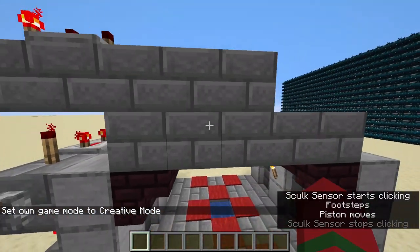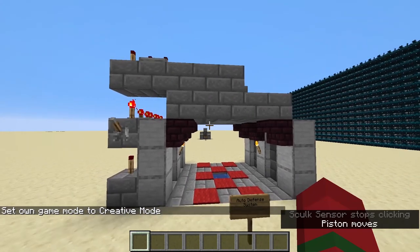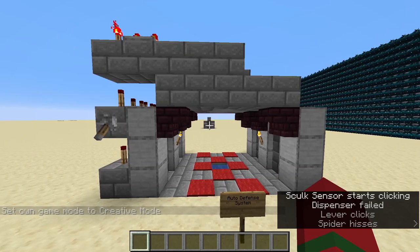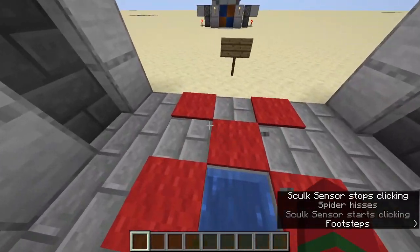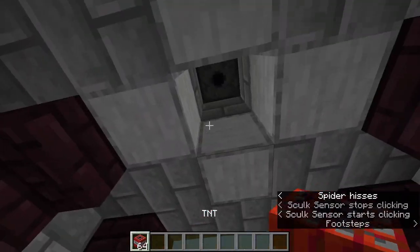But if we were to just leave the area, this thing is going to shut off here in a moment. That should be the last rotation. And if you flick that lever, it activates one more time before just getting locked. And now it doesn't matter if the skulk sensor triggers, it'll still just remain locked. It won't do anything. We should probably put more TNT in here though.